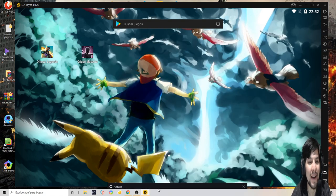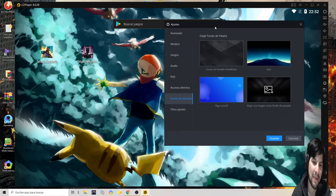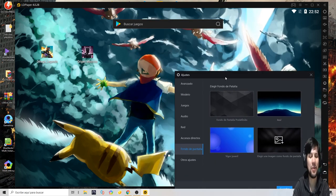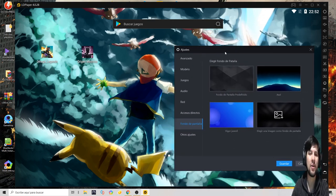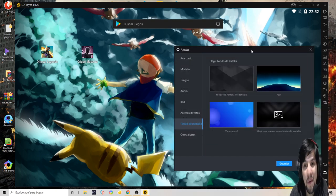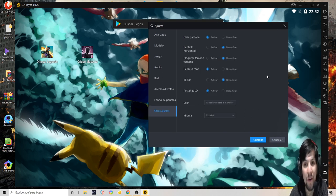Lo genial es el fondo de pantalla. Vieron esta imagen que tengo acá atrás — es la imagen que más me gusta de todas las que tengo en general, porque es Pokémon: el momento que Ash se hace súper amigo de Pikachu. Si quieres saber cómo poner eso, le das a 'tu imagen' y ahí buscás una imagen que vos tengas. Es uno de los pocos emuladores que te permite hacer esto.